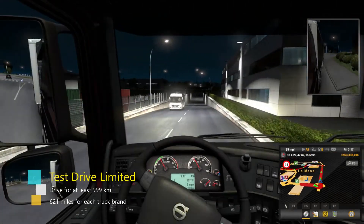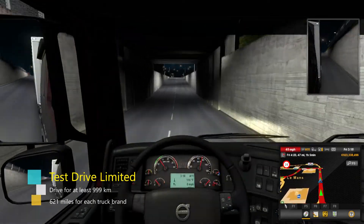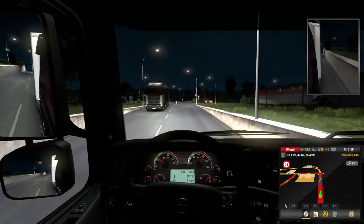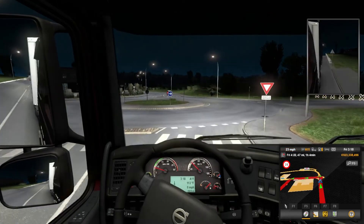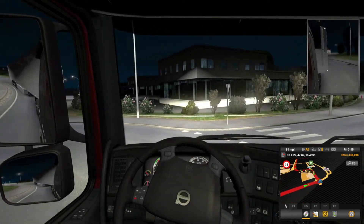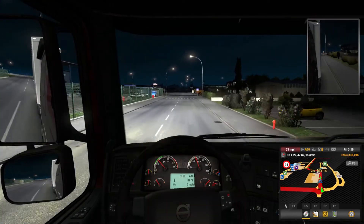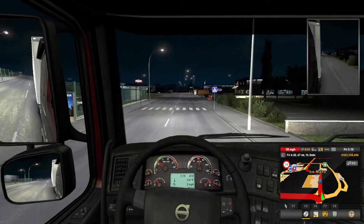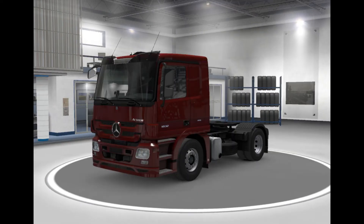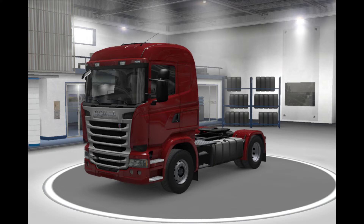The tenth achievement is Test Drive Limited. This is where you have to drive and complete a delivery for at least 999 kilometers or 621 miles for each truck brand in the game. This will require some money as you will have to keep buying trucks back-to-back. You cannot use quick jobs for this one — you must own the truck at the time you are driving it. The different brands you will have to drive are MAN, DAF, Mercedes-Benz, Renault, Iveco, Scania, and Volvo.